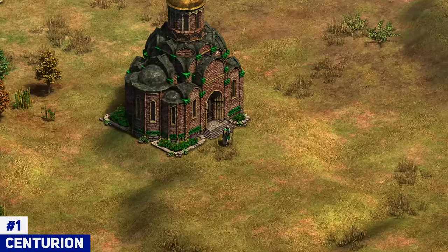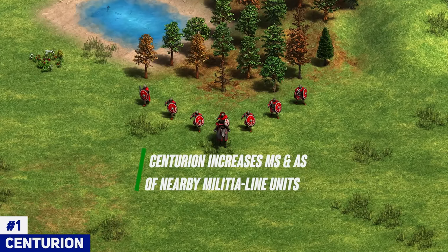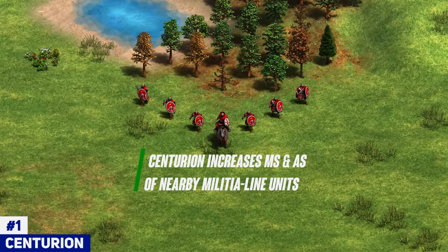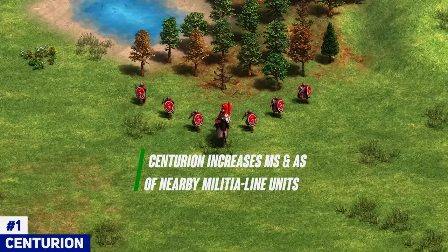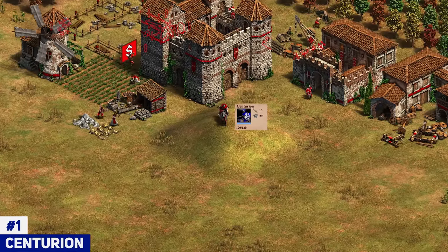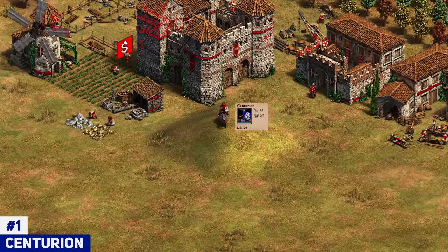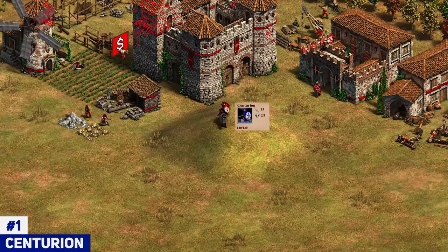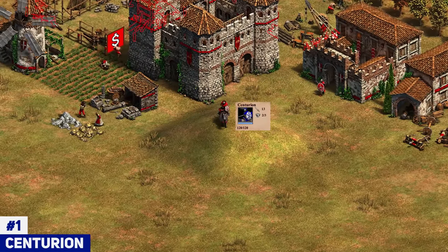The only downside is getting it converted, because then your opponent has an overpowered unit. Also, the Centurion buffs your infantry — so not only does it have incredible stats, it also has a hidden passive ability. What is it, a League of Legends champion with four abilities? I don't know what's going on with this unit, but it's pretty wild. Very strong unit, very overpowered. I'm not going to call for any nerfs yet because it's still rather new, and they've got to make their bread selling those DLCs. For now I'll be using Monks against it and nothing else, because nothing else works.